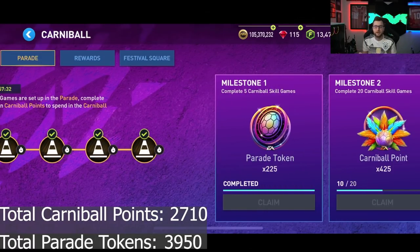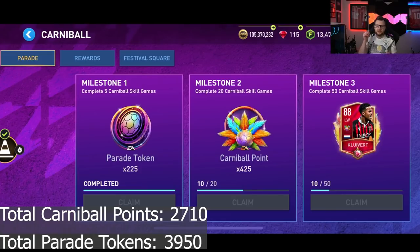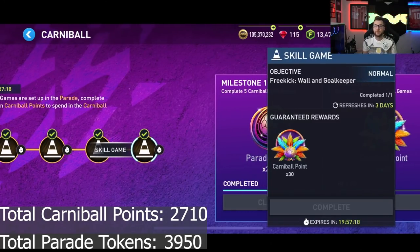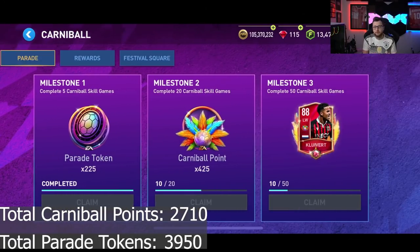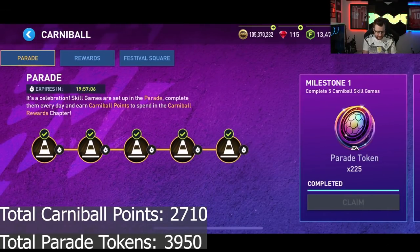After basically 10 days of the 14-day event, you can get yourself Justin Kluivert. There is also Milestone 2, which is a weekly reset for 425 points. If we play 5 of these every day, that's 5, 10, 15, 20 — so after 4 days you'll be able to complete Milestone 2. And since it resets weekly, you can complete it both weeks, getting an additional 850 Carnival points for that.